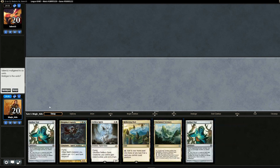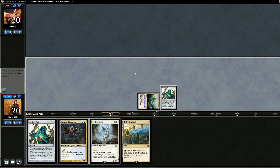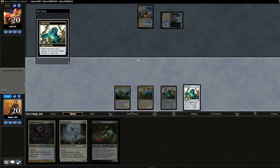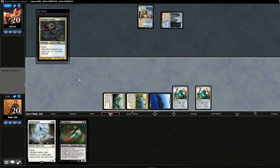On to the next match. Opening hand has one land — mulligan. We keep the next hand. We lead with Aether Vial and pass. Opponent is on blue-white control or something similar. We add Drogskol Captain on turn three, but opponent draws Path to Exile and removes it — we already have our Island so we don't get a land. It is just Geist — Geist of Saint Traft. We drop Selfless Spirit and Spell Queller.